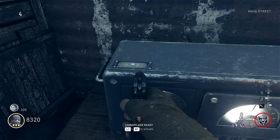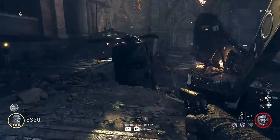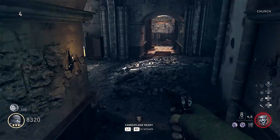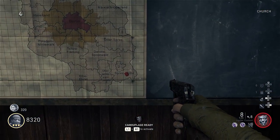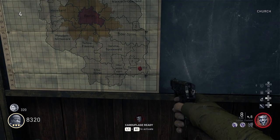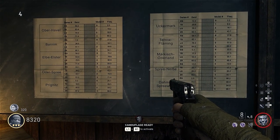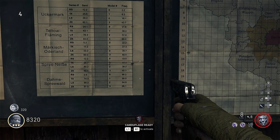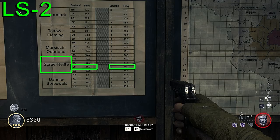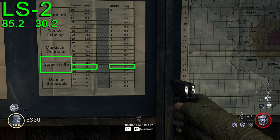This one says LS dash two. Now head back through the theater front door and make a left, get into this area of the map, and go into the church. You're going to see a map and also a chart that you have to reference. There's going to be a red pin located on one part of this map, so you just want to make note of the name of that section and find it on the chart. This one says Spree-something — I can't pronounce it — but now match up the number-letter combination from the radio with the chart. The LS matches up with a bandwidth of 85.2 and the two matches up with a frequency of 30.2. You're going to take this bandwidth and go dial the radio to these numbers.